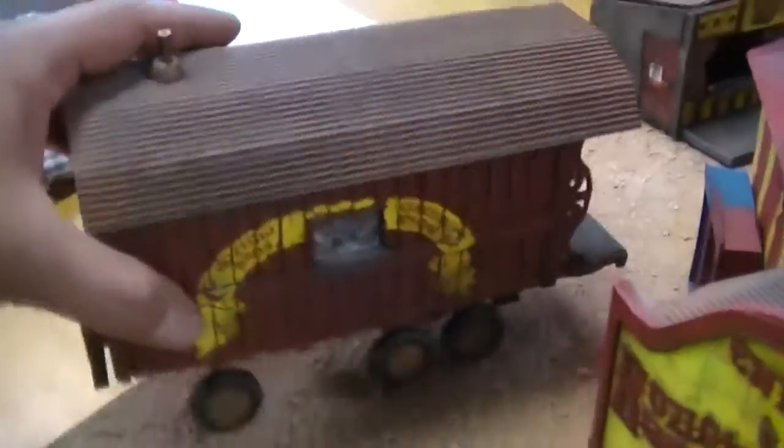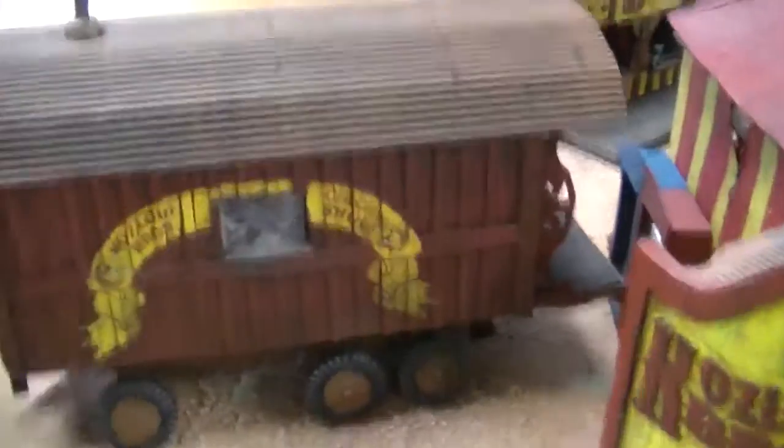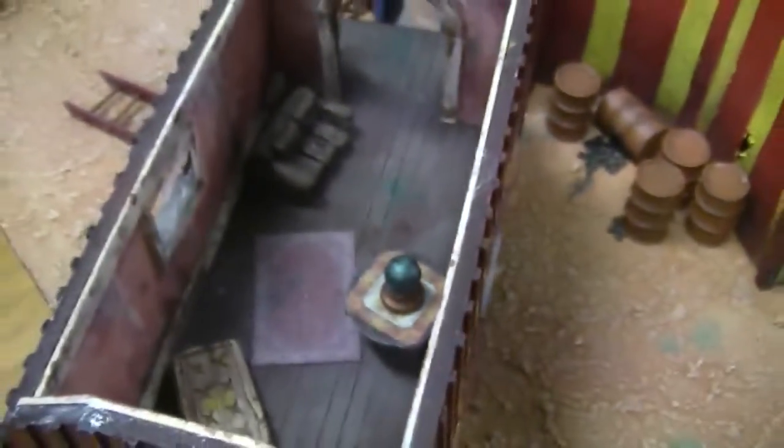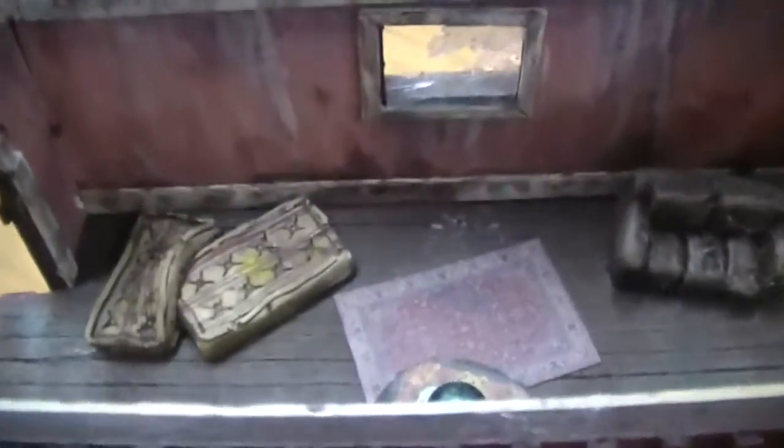Here's the caravan — it's removable. Inside there's an old couch, a crystal ball, a stained mattress, and whatnot.